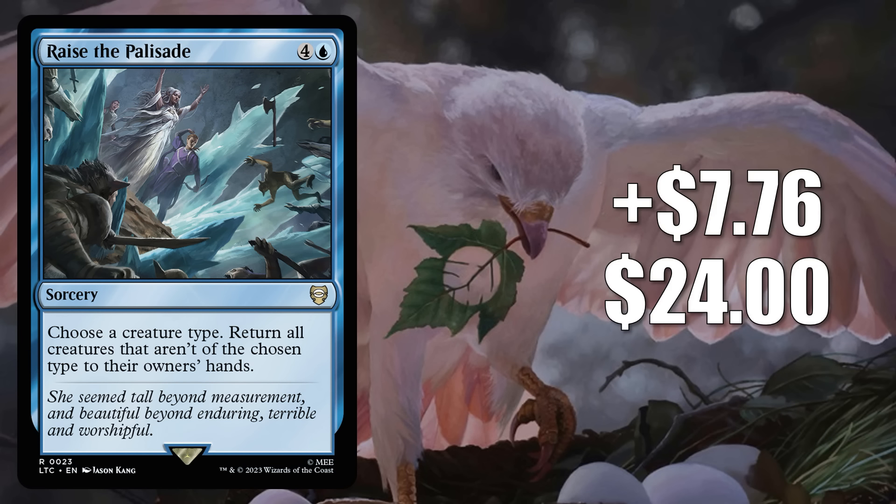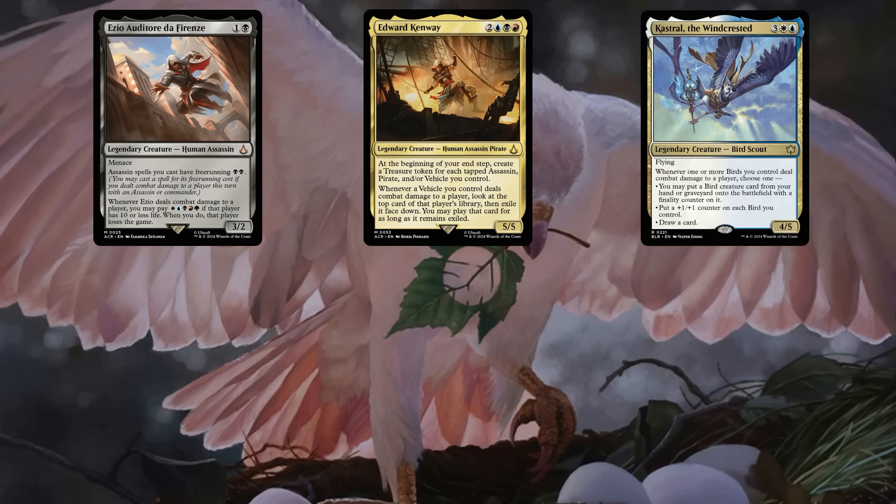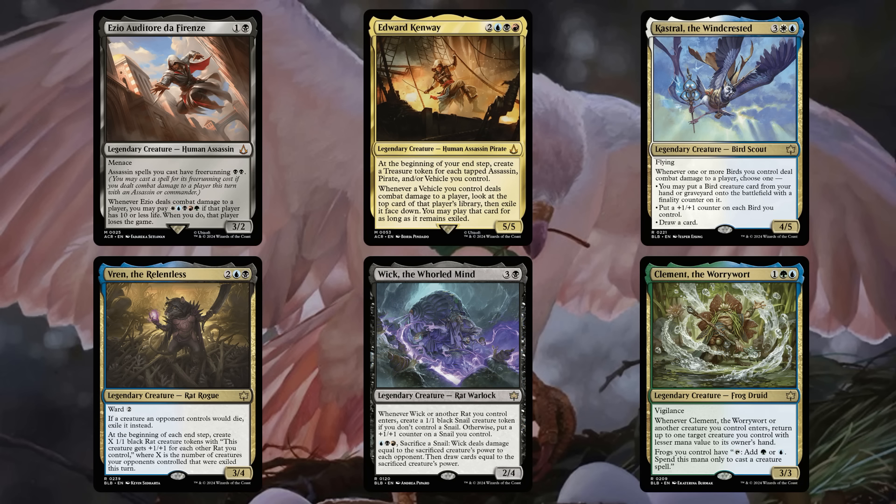Number 6 is Raise the Palisade, up $7.76 to $24 — that's a 48% increase. This is from the Lord of the Rings Tales of Middle-Earth Elven Council Commander deck. We're seeing the card jump due to increased Commander play. It has been in builds around Ezio Auditore da Firenze and Edward Kenway from Assassin's Creed, but now Bloomboro has really made Raise the Palisade hot. You're seeing it in builds around Castrol the Windcrested, Vren the Relentless, Wick the Worldmind, and Clement the Worrywart.